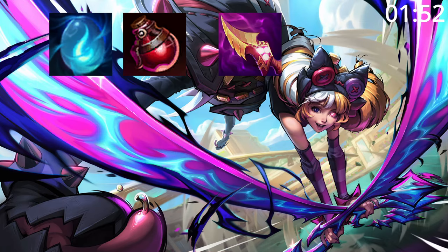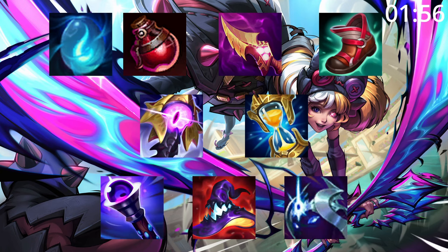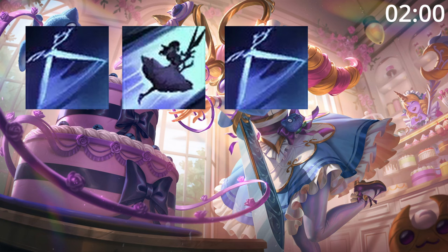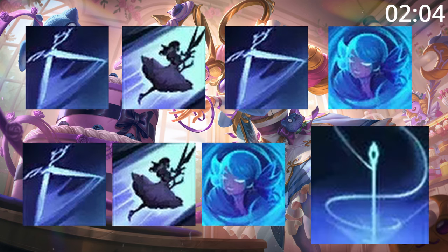For build order, start Blue Monster and Pot into Gnash's Tooth and Tier 2 Boots. After this, a Riftmaker and Zhonya's are great pickups before finishing your build with any of these as needed. For skill order, start Q, then E, then Q again before taking W. After this, max Q, then E, then W, taking ult whenever you can.